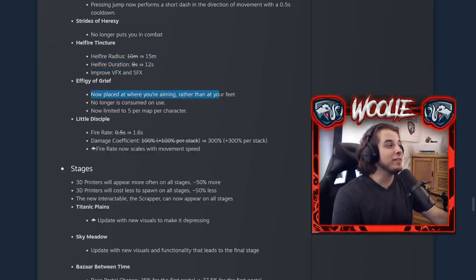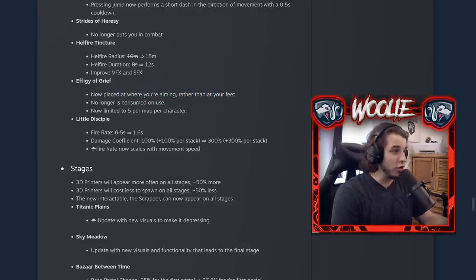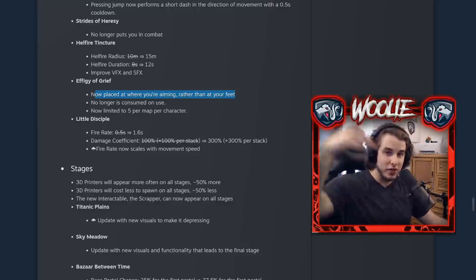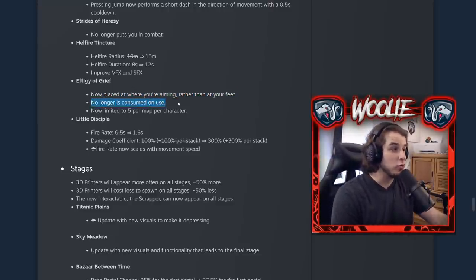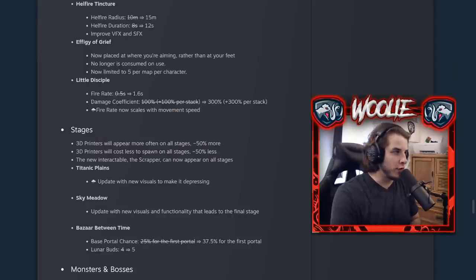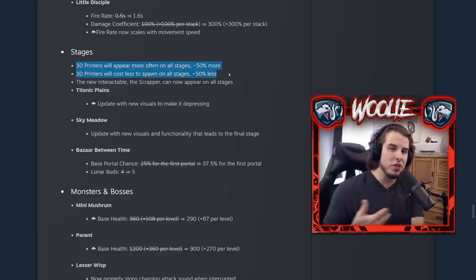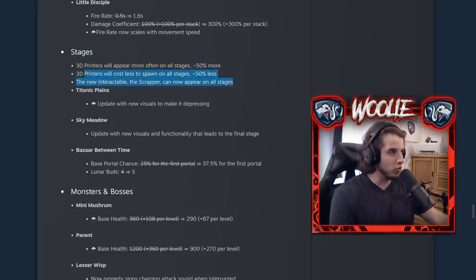The Effigy of Grief got a rework: you can now throw it to where you want it — a massive change instead of just placing it beneath yourself and debuffing yourself. It's no longer consumed, and you can have up to five areas on the map at once. The Little Disciple's default trigger was increased, but it has increased damage and the fire rate now scales with your movement speed — the faster you move, the more it fires. For broader changes: 3D printers now appear more often and cost less to spawn for the director, meaning you're seeing a ton of 3D printers per run. The Scrapper can also appear alongside them.